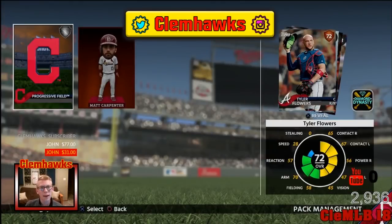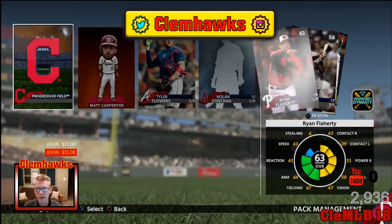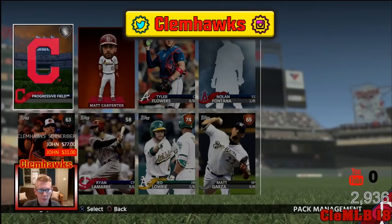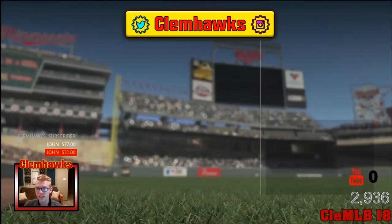I also have Michael Brantley as my starter that I got from playing last year. Nothing in this pack but we got a cool bobblehead — Matt Carpenter. I like how they move. And Progressive Field. That's pretty awesome, we're getting more stadiums.